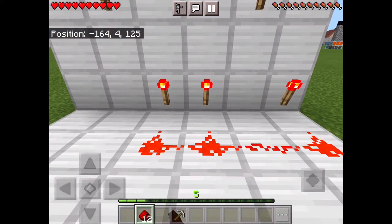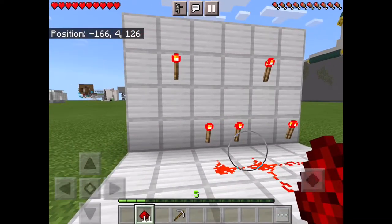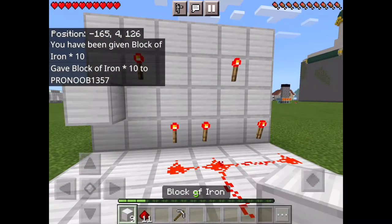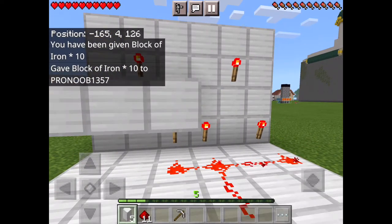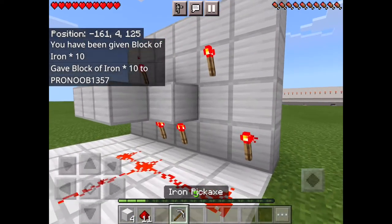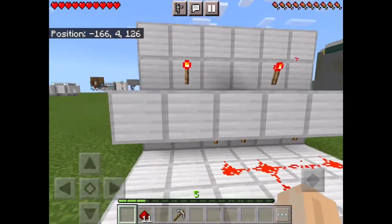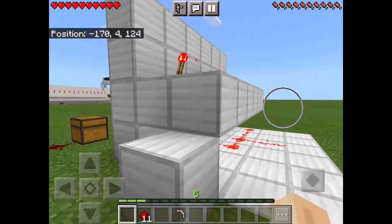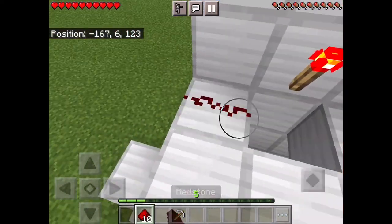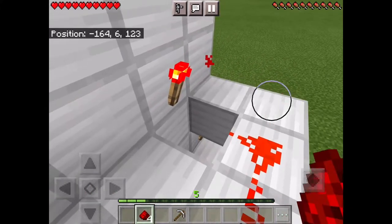When all of them are flipped it'll open. Now you have to connect redstone to all of the torches. You also need a few more blocks to put up there, and just a few blocks right there so it can connect. Then come up here and put redstone connecting to all the torches on the upper level.